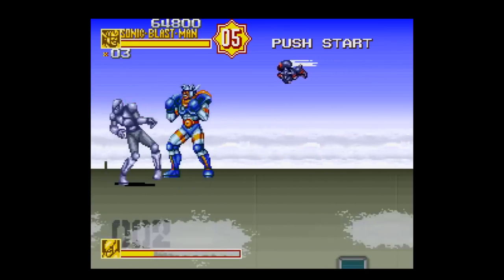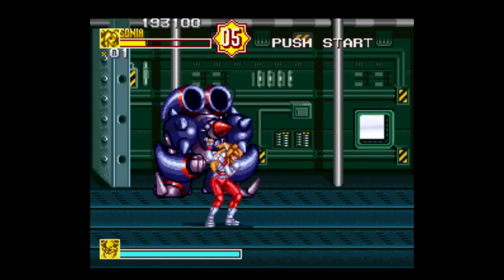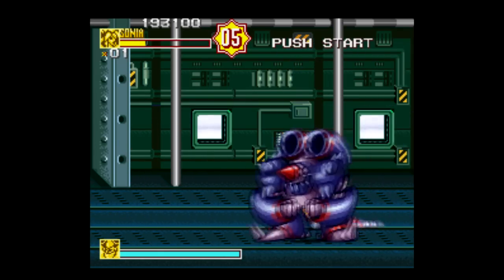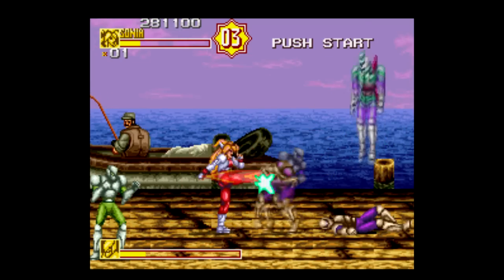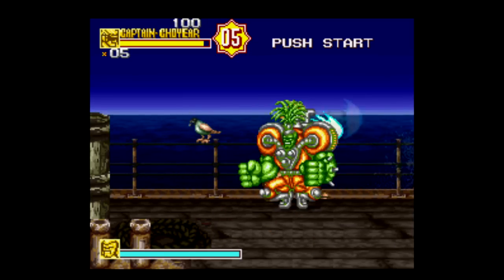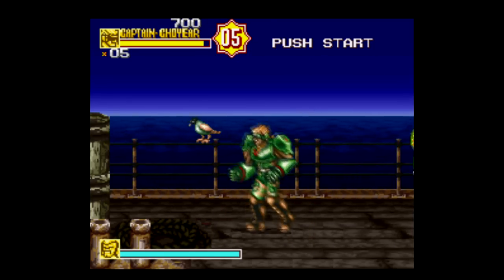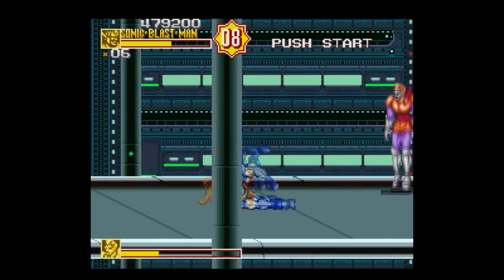The settings and bosses are a little more interesting too — here you're fighting outside of an airplane until you make your way in and fight this boss who looks like something out of a Mega Man X game. You're out on the docks with this dude who's evidently fishing for tires, before you meet this crazy-looking boss. Sonic Blast Man 2 is just more interesting in just about every facet, and even the enemy design has stepped it up a notch and gives off kind of a Captain Commando sort of vibe.